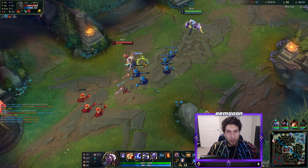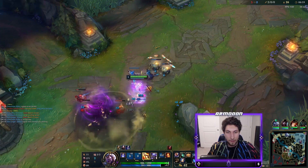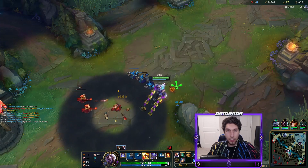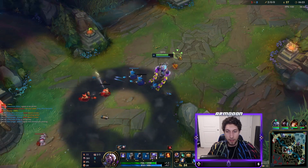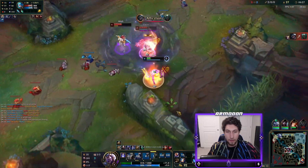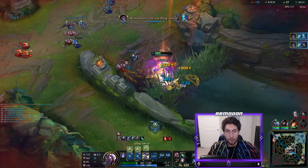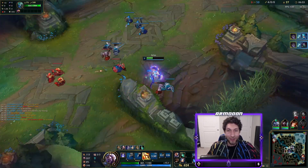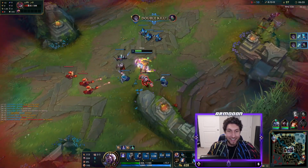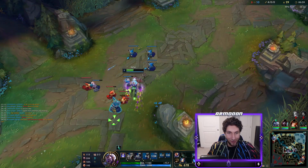We can steal her ultimate and we have ignite - we could go for the kill, but the one thing I'm afraid of is the tower. She got anti-heal. Actually, I want to fight this. Clean! That was really scary - I actually thought I might die there, but we literally just one-shot them.